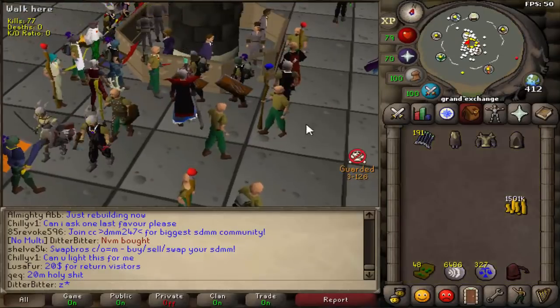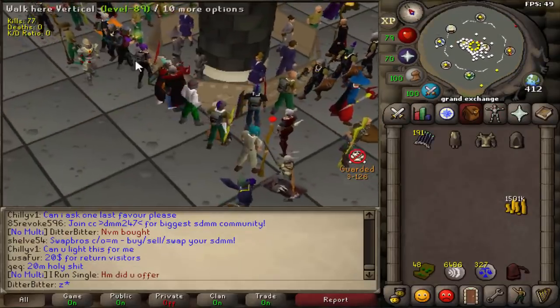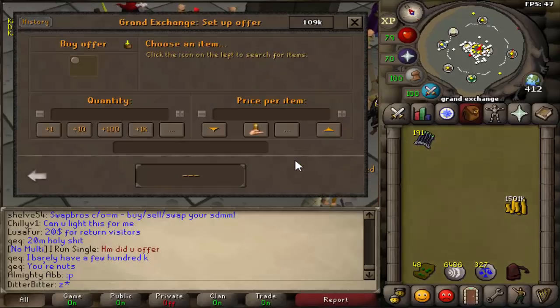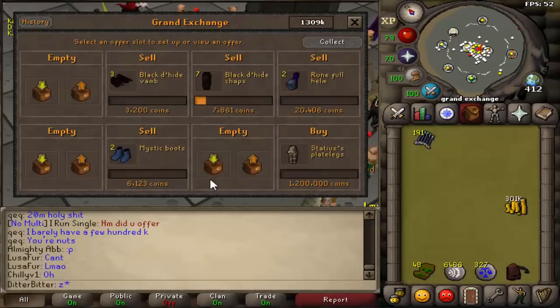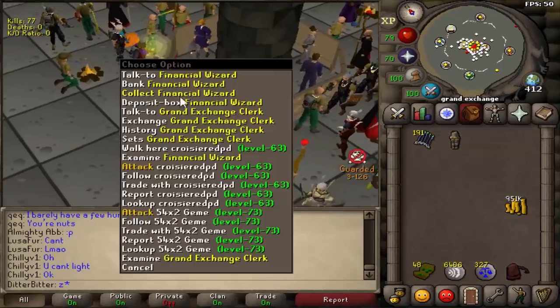We'll be able to use all of that in tomorrow's video. I'm going to get 78 defense so our mage should hit a lot harder as well. Let's put that in the puzzle box. We have 1.5 mil now. I want to get Statius legs as well — I'll try buying them for 1.2 mil. They bought for 550k — that's actually sick. I'll be able to use that next video as well. Gives some strength bonus and a sick defense bonus.